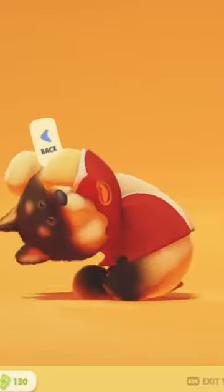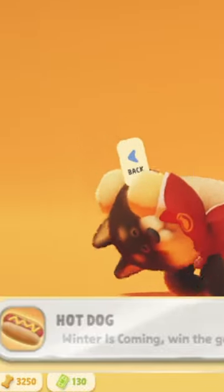To get the Lava Kimono Hachi Skin, you have to get the achievement Hot Dog, which is to win a game without freezing in the Winter is Coming map.